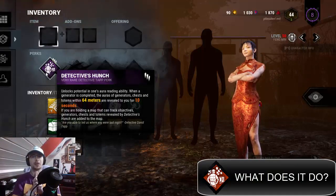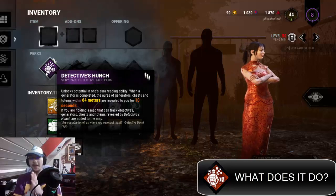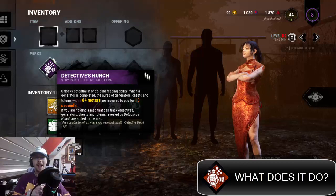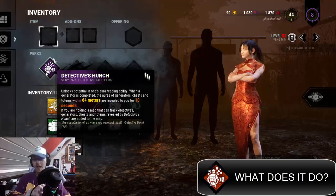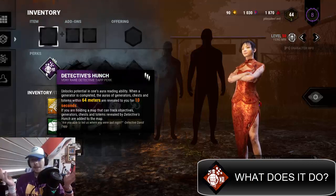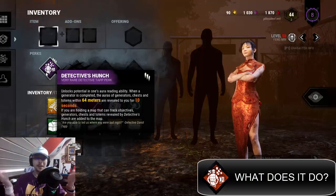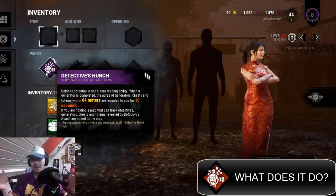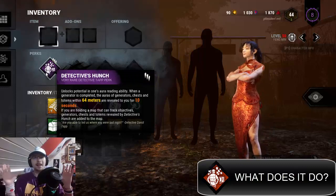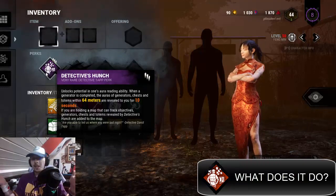Usually what you want to use this perk for is to get rid of totems. Nowadays, Detective's Hunch is a pretty good pickup for the meta because the killer is often running a hex totem — whether that be Devour Hope or NOED. On certain killers like Wraith, NOED is kind of mandatory, so you want to eliminate it before it becomes a problem.